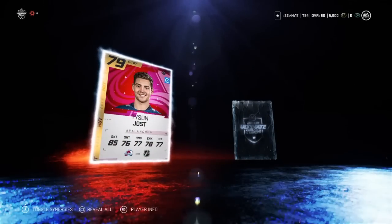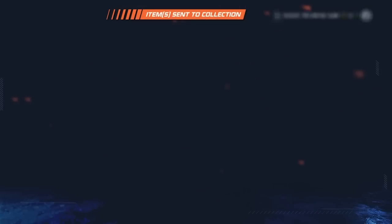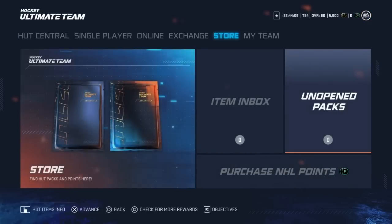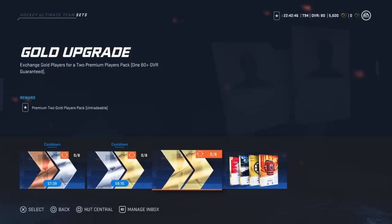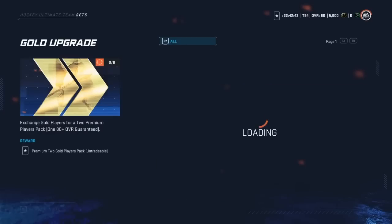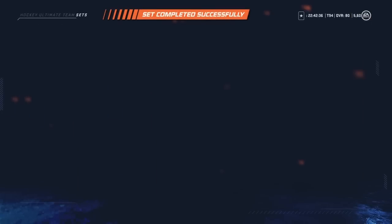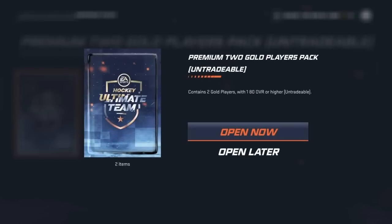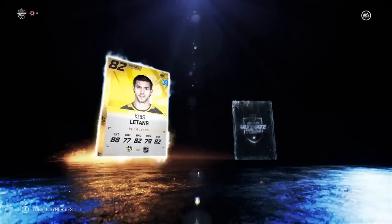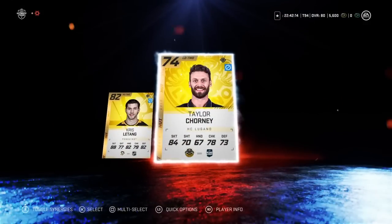Gold card number one — Tyson Jost. That's actually not a bad pull. Next up — Sean Monahan, 83. Another good addition. We got a couple cards to trade in, so we'll do one of these gold re-rolls — we're guaranteed an 80 plus. Chris Letang is first up — that's a nice addition. Having Keith and Letang as my top two right now is awesome. We also get a Taylor Chorney, which I will not be touching.